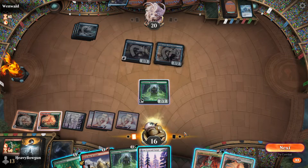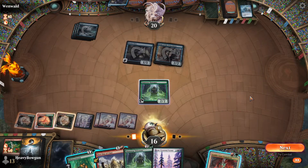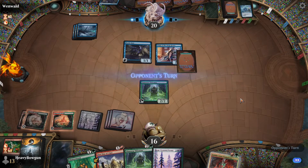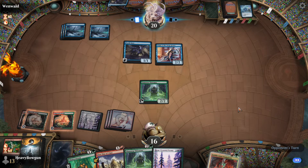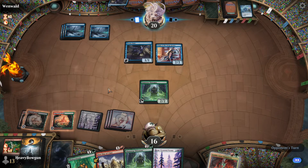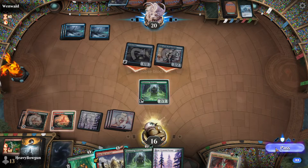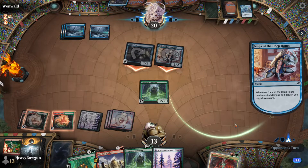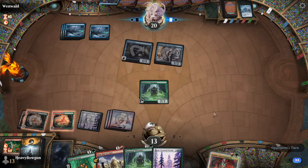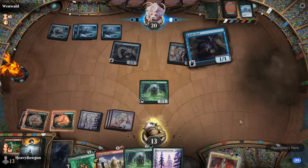I think I just pass — play the Bridge and pass. So next turn I'll have Narcomancer, First Day of Class, Visionary, Chatterstorm — one, two, three, four — I'll have six, seven, eight mana. I'm holding this Force in my hand in case I have to discard it to First Day of Class or to Big Score.